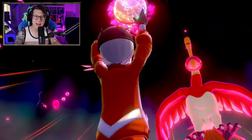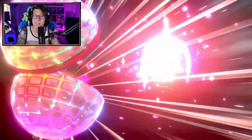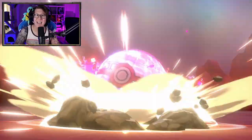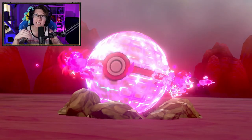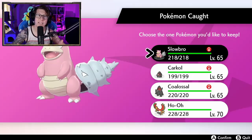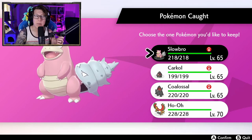I'm finishing up on my raid now and I'm able to catch this Ho-Oh — I'm just going to throw a regular Pokeball at it because remember it's a 100% catch rate. When you get to the end, all the Pokemon that you've caught in the raid battles are shown and you can check the summary of all of them. Here's my summary page now — we caught Slowbro, then Carkol, then Coalossal, then Ho-Oh. I can check all of these to see if they're shiny.